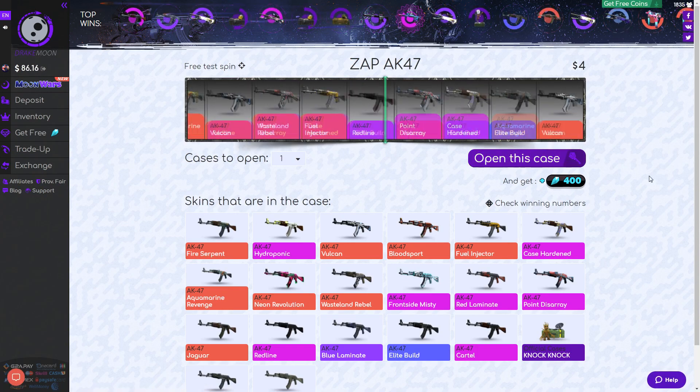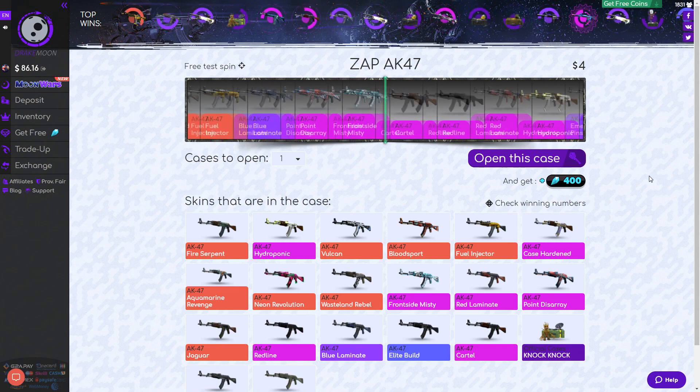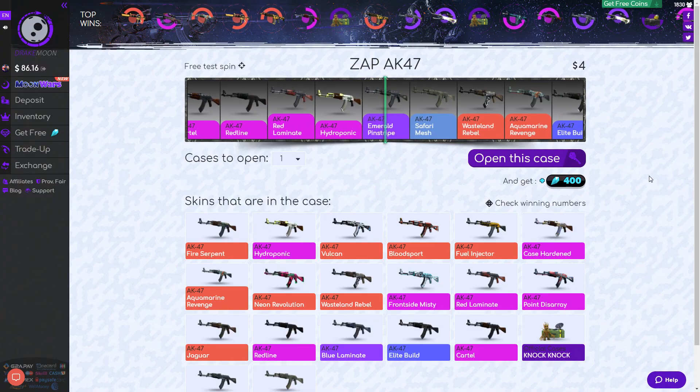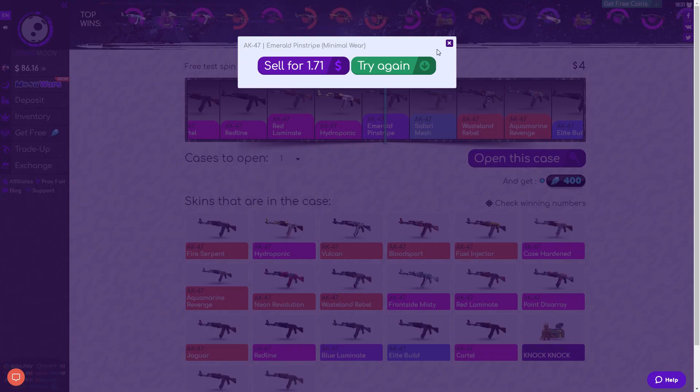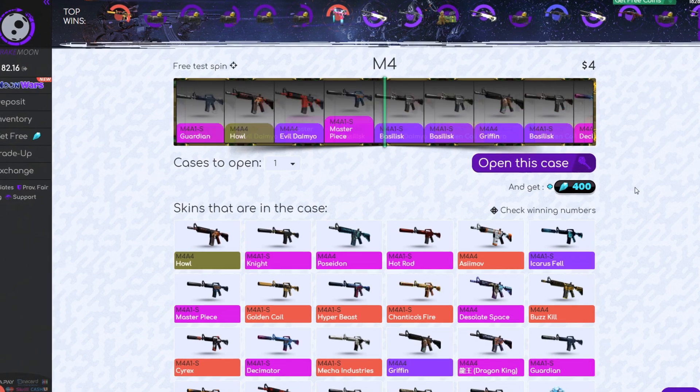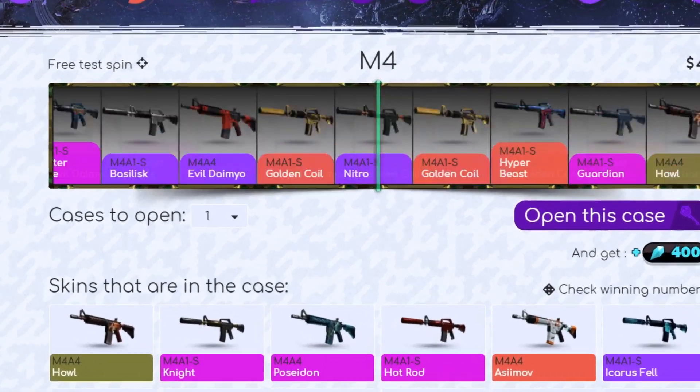Next case is ZAP AK47. Come on, give me a Vulcan at least. Nope, AK47 — $1.71 for the Emerald Pinstripe.